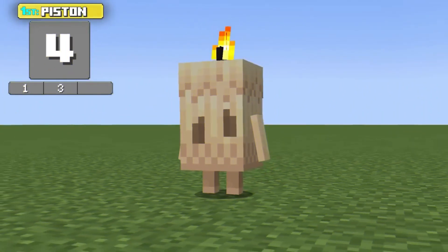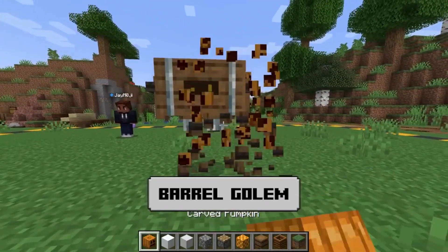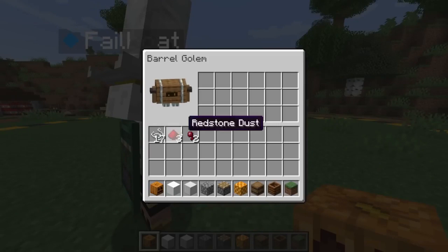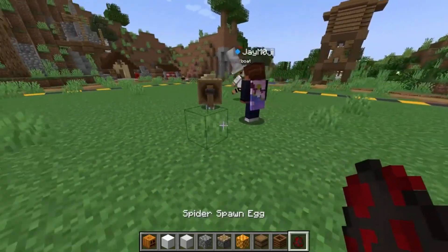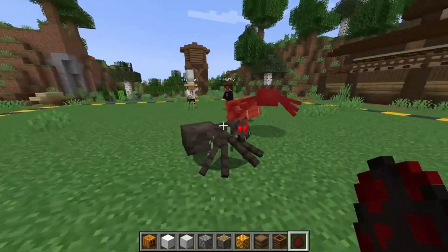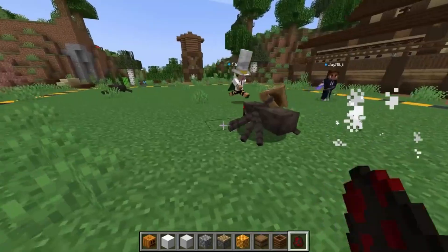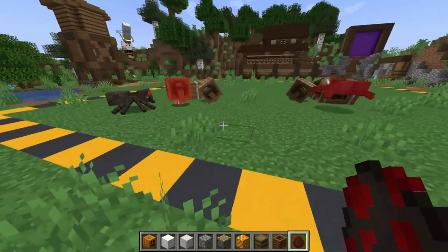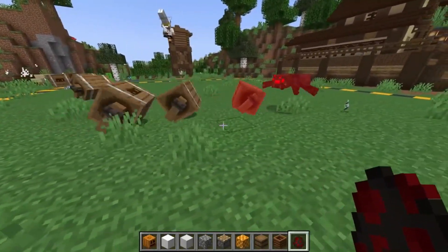Now let's take a closer look at the Barrel Golem. This Golem is not just an efficient fighter — it's downright hilarious to watch in action. With its ability to act as a walking storage unit, it's a practical addition to your Minecraft world. I'd rate the Barrel Golem a solid 7. It's both practical and entertaining, making it a must-have for any Minecraft enthusiast. Plus, the way it moves is genuinely one of a kind, like a character straight out of a quirky adventure game. It's cute.